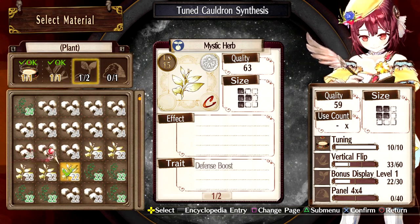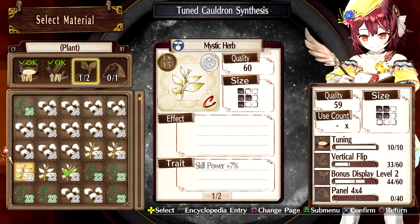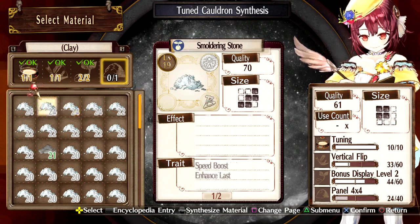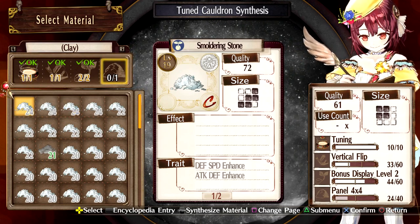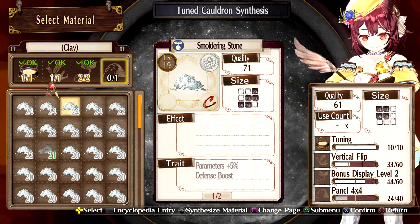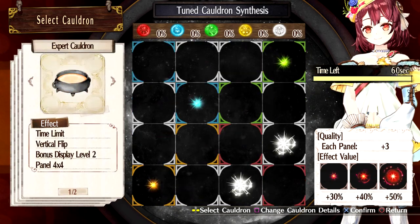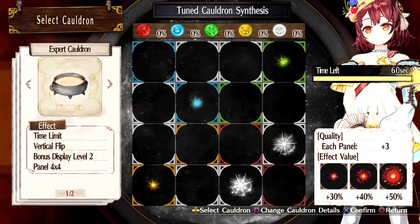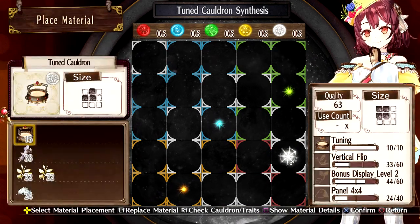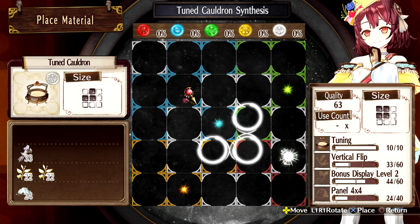For plants, we can get some of these in here — we have two of these, and we use them. This will probably be a little tricky to pull off, but I think I can do it if we put this here.